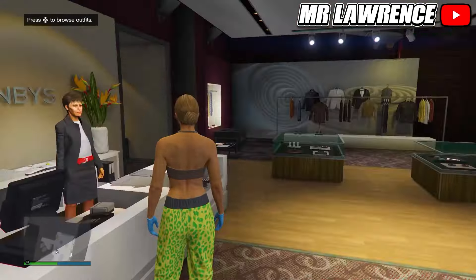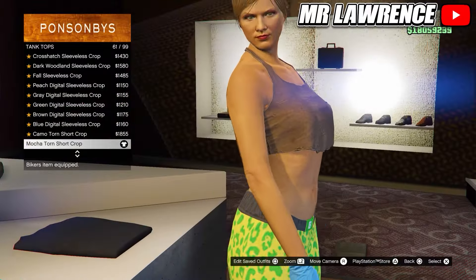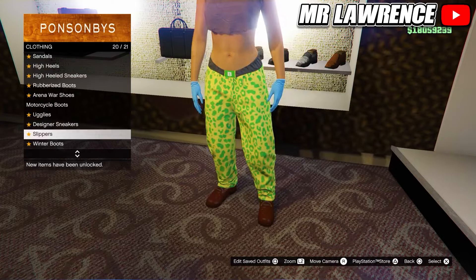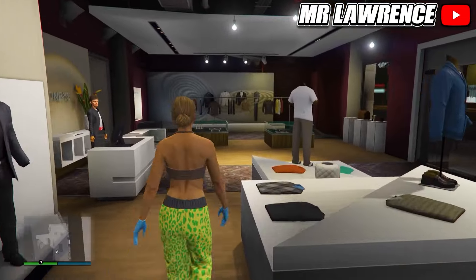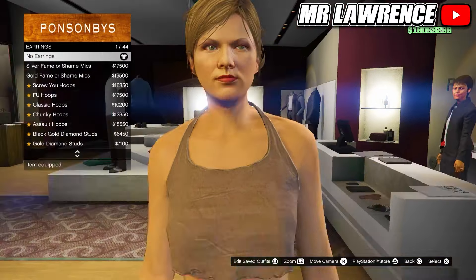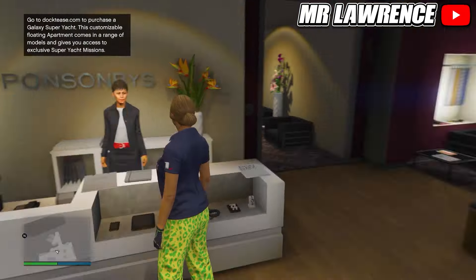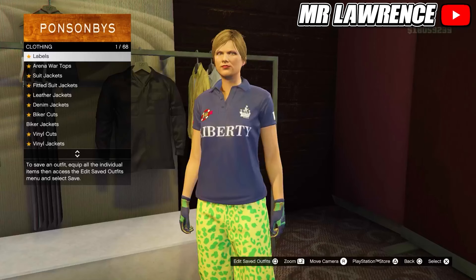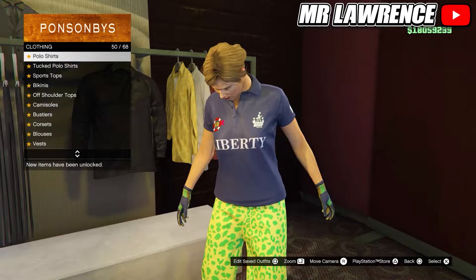For the green outfit first go to the tops. Go to tank tops and purchase the makatorn short crop number 61. Then equip the spotted muscle sport pants. Now go to the shoes then to motorcycle boots and equip the oxblood slack boots. Now go to the accessories, then equip the blue surgical gloves. Now go to the top section, go to polo shirts and purchase the navy liberty polo. Then save this outfit in slot number 8.